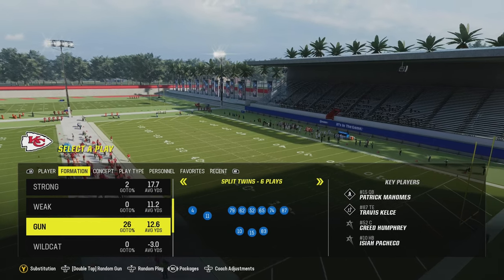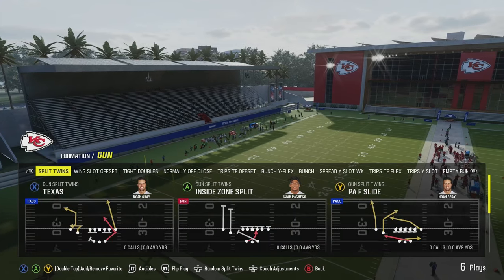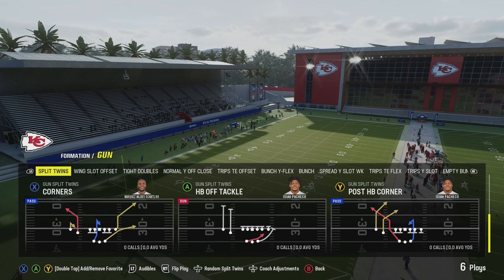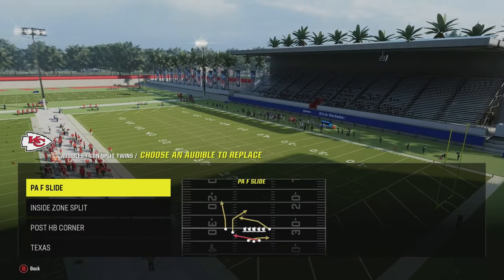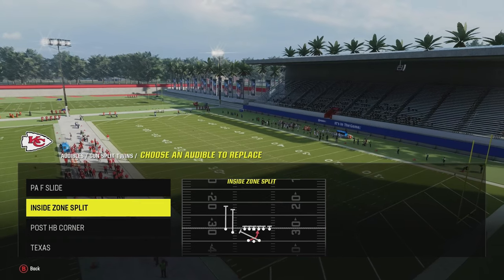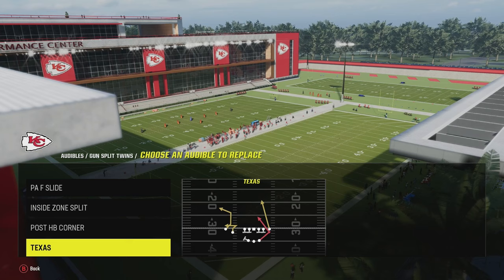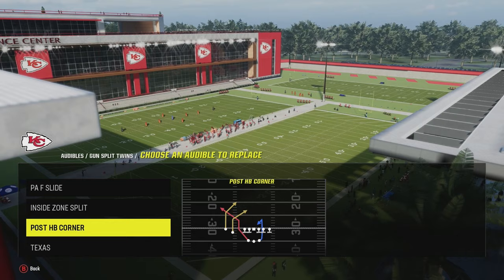In this video we got a top tier money play for y'all and it's also going to go along with a nice little scheme out of the gun split twins. The money play is the post HB corner which is just a good play overall. We're going to have a little bit of something for everything — zone coverage, man coverage, and then the money play to just bomb everything over the top.